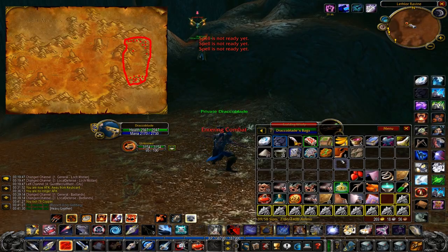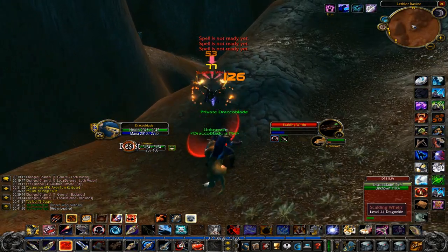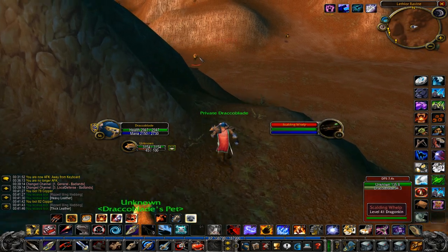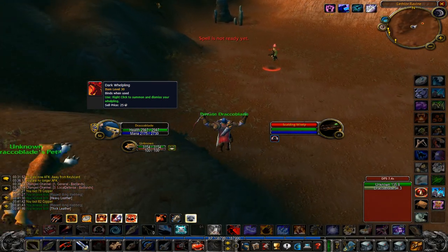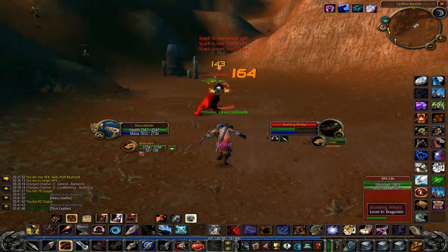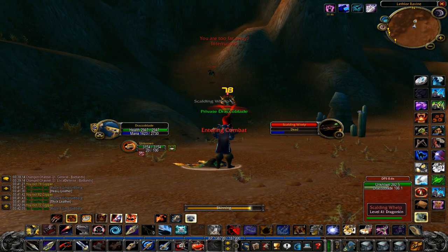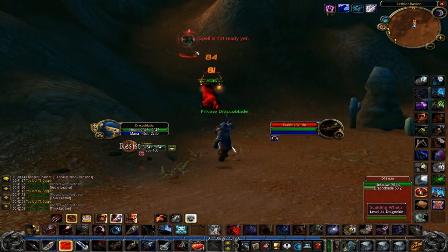Farm number 7 takes place in the Badlands and is meant for level 41+. You're looking for Scalding Whelps — this is a continuation of the Swamp of Sorrows whelp farm. Once you outlevel that one, move here. This farm has a chance to drop the Dark Whelpling pet and also drops the Small Flamesack just like the Emerald Whelps farm. You also get a decent amount of greens, and can expect some 4-slot Donament Backpacks you can use or sell. If you farm only these mobs for a whole level, you should be looking at around 100 gold with Skinning.